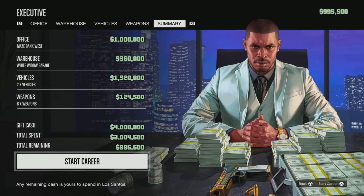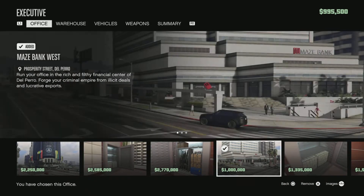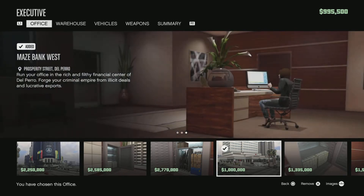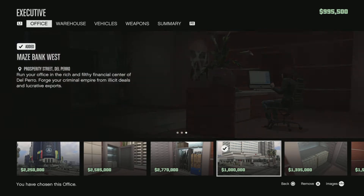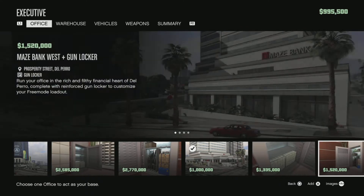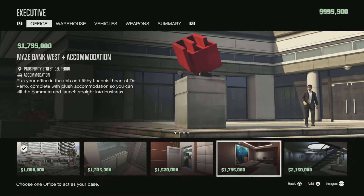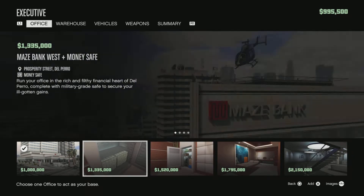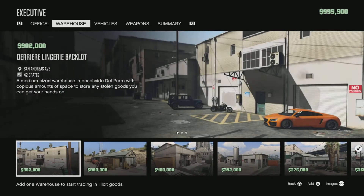Let's begin with the office. I recommend you buy the most basic office — all the extra options you see here can simply be added later when you become more successful in the business or after doing heists in the future.